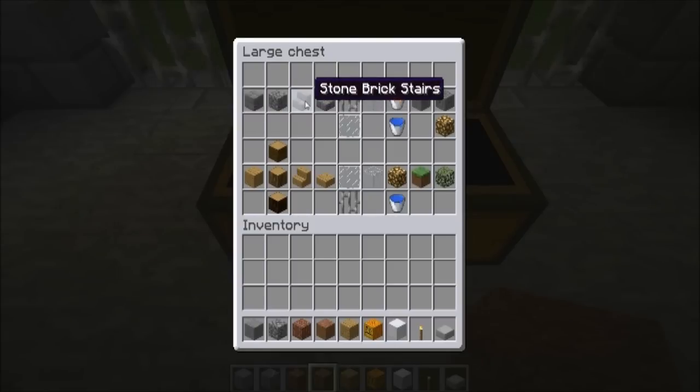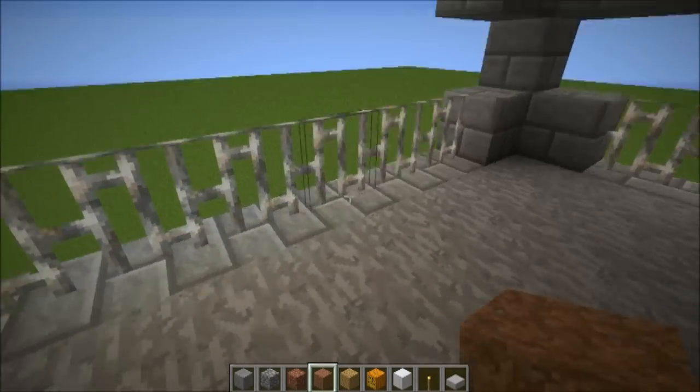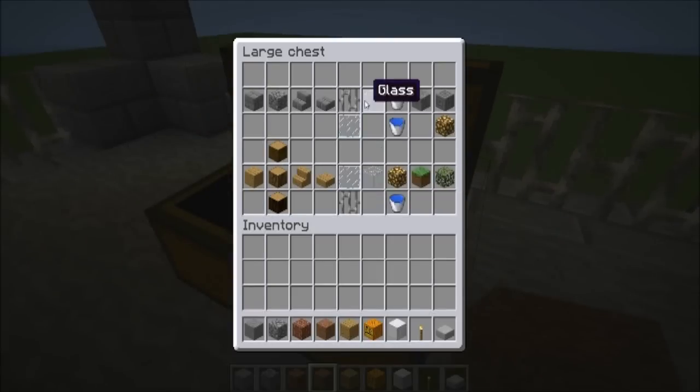You will also need some brick stairs and brick slabs. When you get to the top, you will need either iron bars or glass panes. You are also going to need a bunch of glass — just get a bunch of glass, like go strip mine a desert or something.